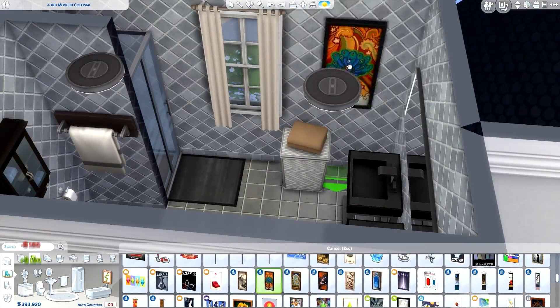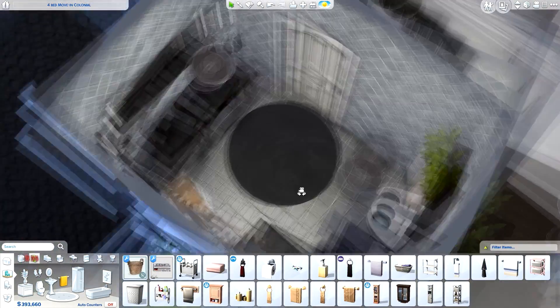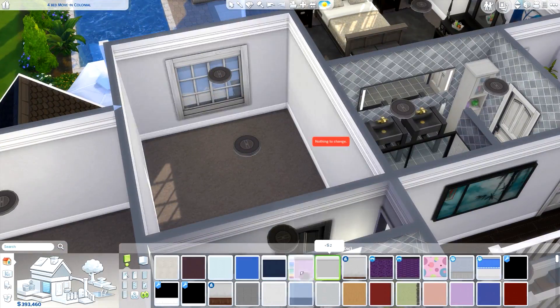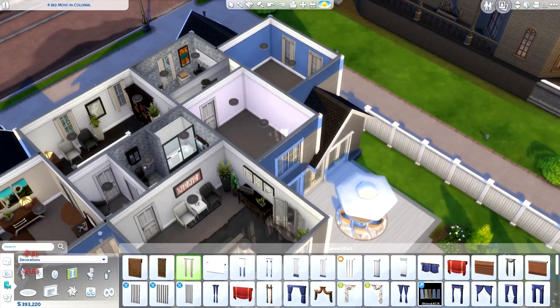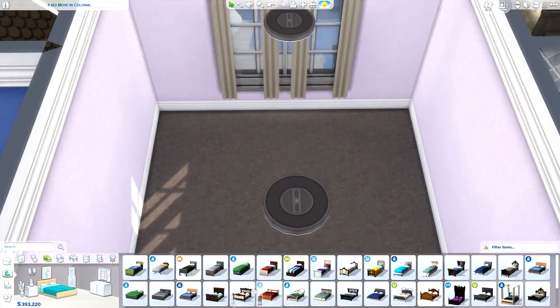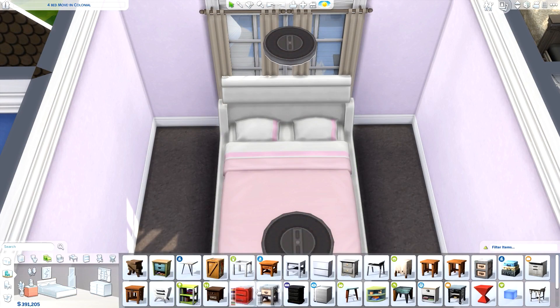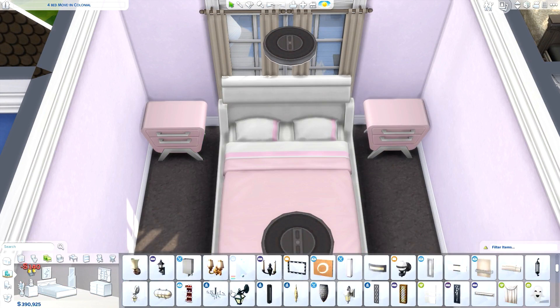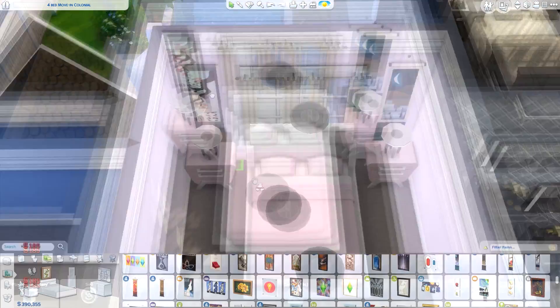This is the last bathroom we're working on, down the hallway. You have the master room with a bathroom connected to it, and then the kids' rooms on their side of the home with a bathroom connected there too. It's a really nice layout — the creator did a fantastic job on the floor plan.